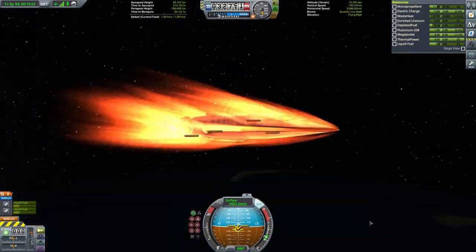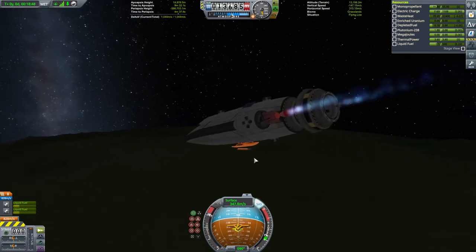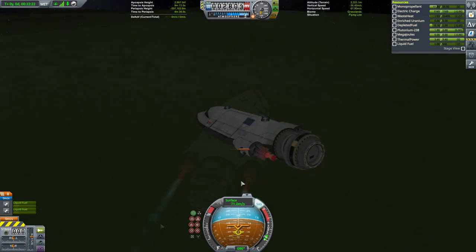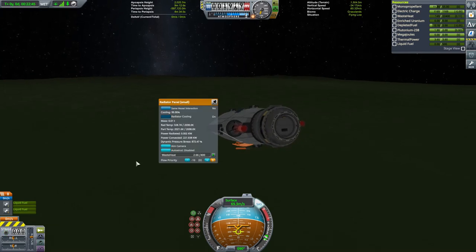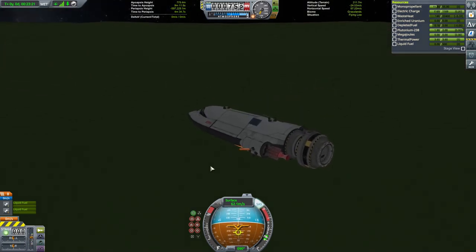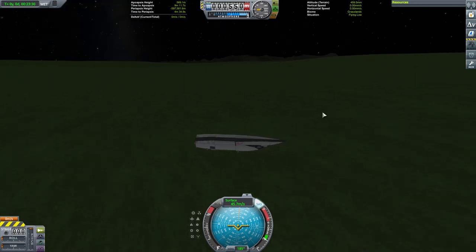The re-entry heating does start to take its toll — we lose a few of those RCS blocks — but apart from that, this craft holds up remarkably well. I do worry about it being aerodynamically imbalanced, so I fire up those engines again, primarily just to lose some of that fuel and hopefully rebalance the craft, and then we start to approach the ground. Now this craft has no wings, no parachutes, no landing gear, so it's not going to come off too well from its inevitable meeting with terra firma. I pull up at the last second just to try and get some lifting body effect and slow our descent rate. It works a little bit — we crash into the ground, the craft comes off surprisingly well, and if we'd had any crew on board, they would have survived.